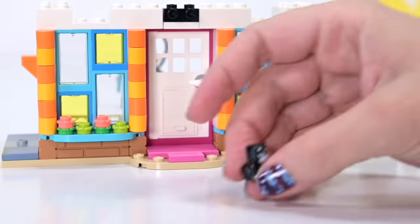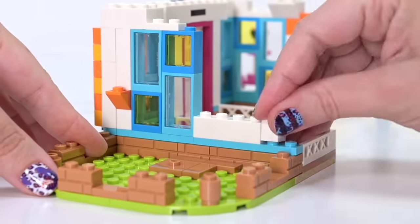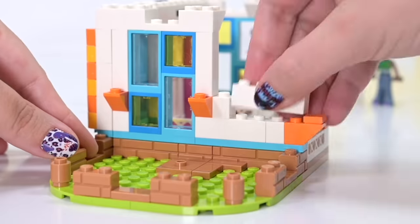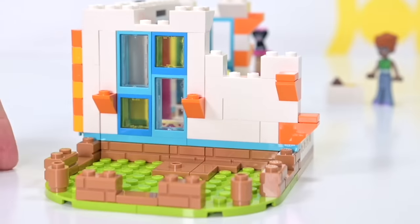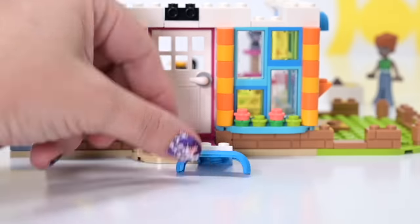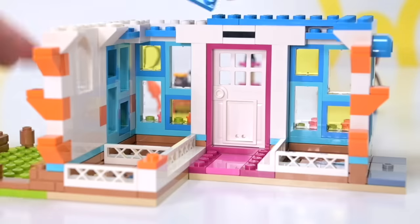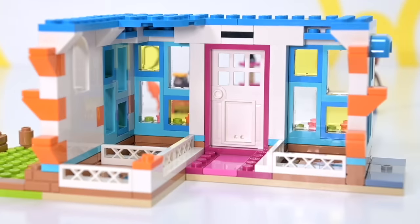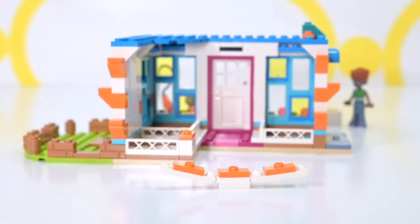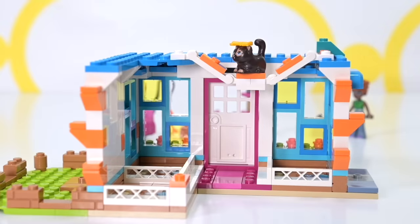We're up to bag number three and it's already looking so vibrant. This is the bag that the little tiny kitty comes in. We've got some nice big ledgery things - these are the overhangs, a nice vibrant blue for the window toppers. This is the top of the actual build. It's mainly a facade, but we do get a bit of roofing and a cute little cat climb area. Cats love being up high so they can leap on your head.